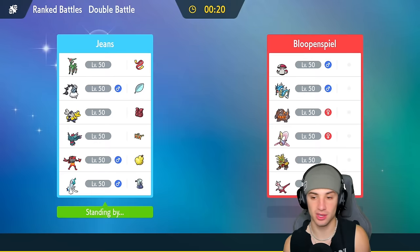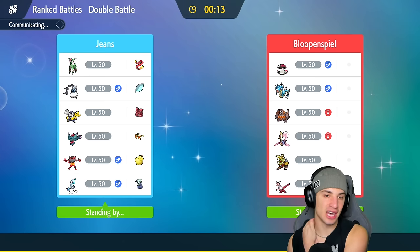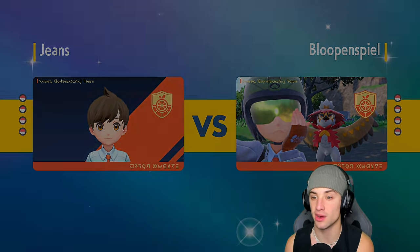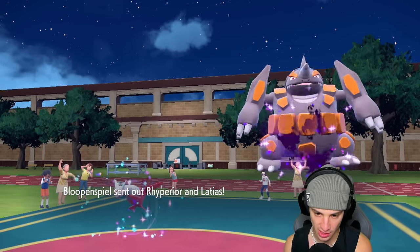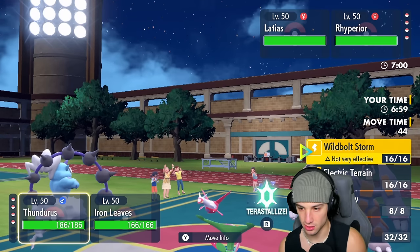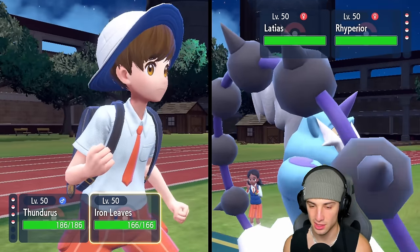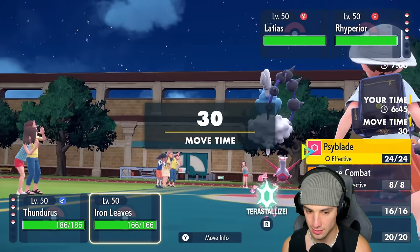We're going to try to set the terrain and look to get after it. I wonder who they're going to lead — Gyarados could be the lead. If Gyarados comes out, we might just want to set up Swords Dance with Iron Leaves. But if they're going for Trick Room, we might just want to start attacking. Maybe we should have led Iron Hands, which can deal with Trick Room problems. They end up leading Latias — Latias can pop Trick Room.